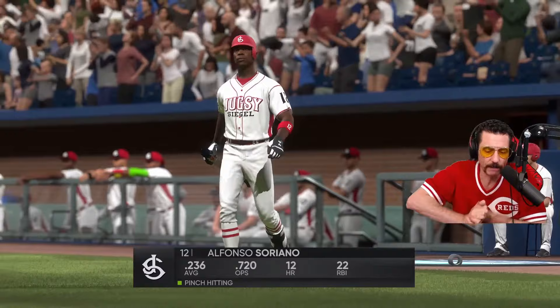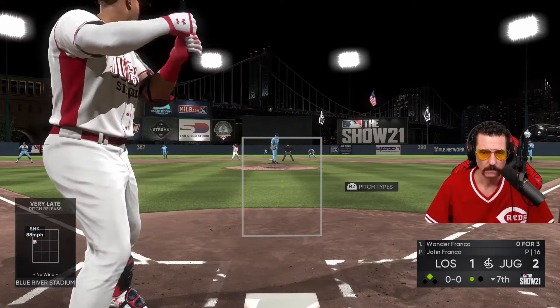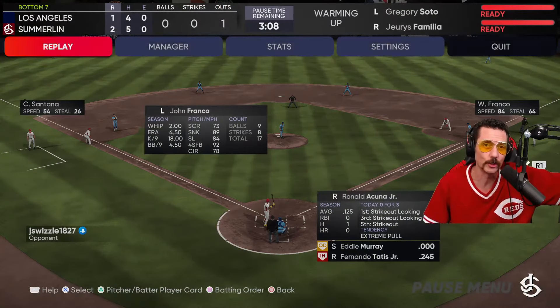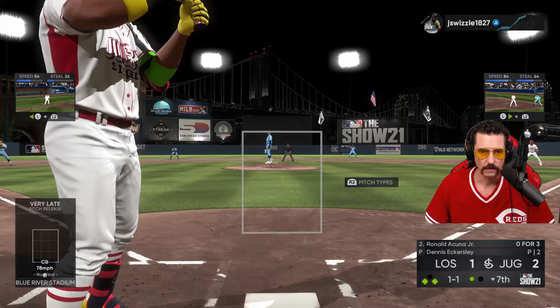Soriano, keep it going. Fight at the bat rack in the bottom of the seventh. Come on, baby — or just take your seventh strikeout looking. Come on, Wander. I'll be at your bed and call it — you're no good. Jugsy Seagull Hitting Tips coming soon to a TikTok or YouTube near you.